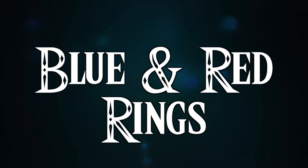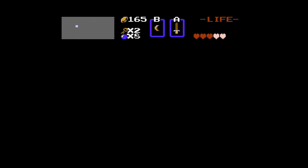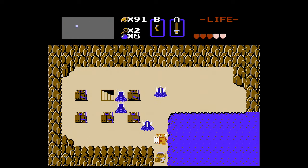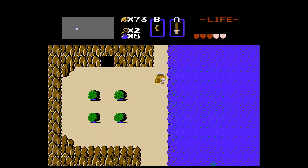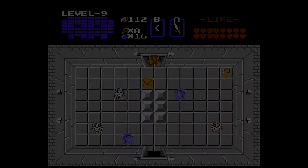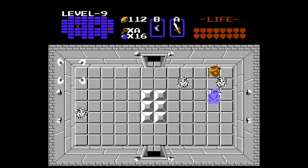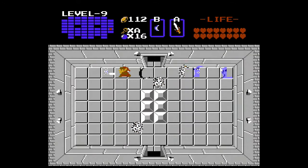BLUE AND RED RING! The blue ring is bought at a secret shop and costs 250 rupees. It halves all damage and turns Link's tunic from green to blue. The red ring can be found in the final dungeon and halves the damage even further, making Link almost invincible, and changes the blue tunic to a red color. These rings are very useful and it's recommended to use them.